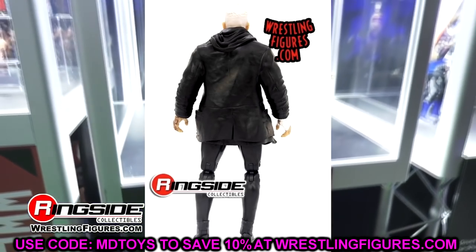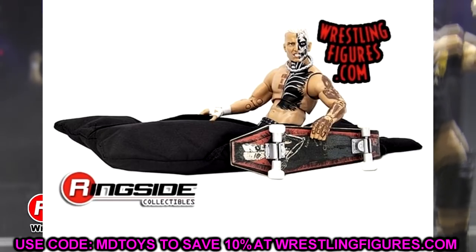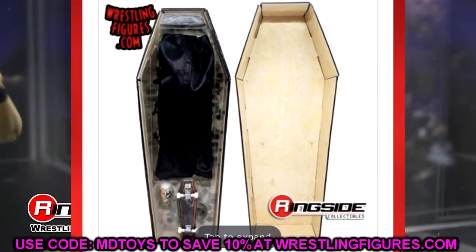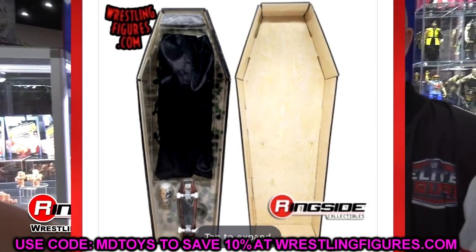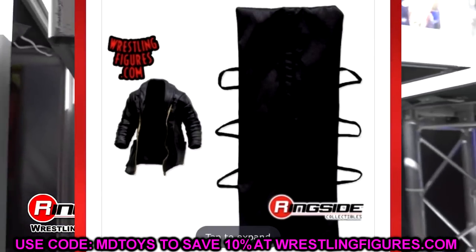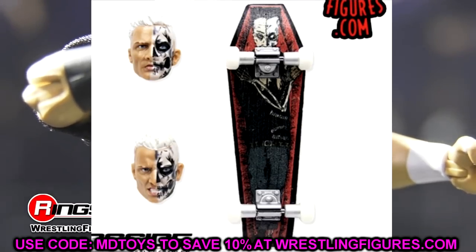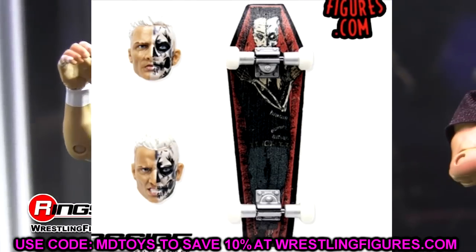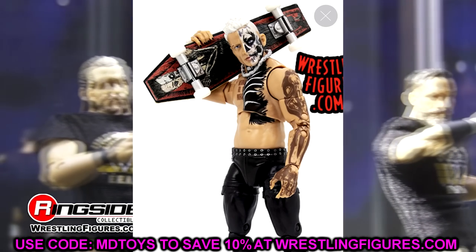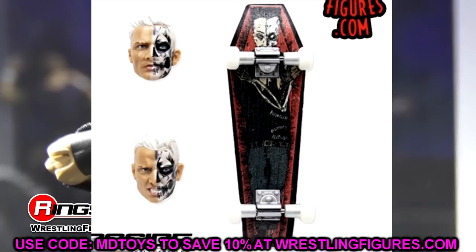If you guys know me, you know I love the Darby Allin figures we've gotten so far from Jazz Wares and AEW — some of my favorite figures to collect. Like Kenny Omega, I buy every single one I see. I think this figure is just as insane as his others. Great-looking face paint, great body paint, and the skateboard that you get in this thing is insane. You also get a body bag accessory — we'll break all those things down.